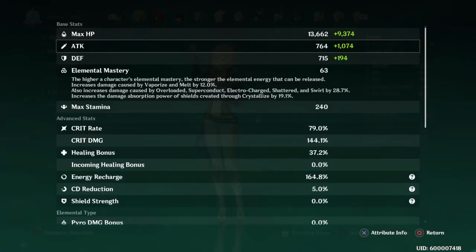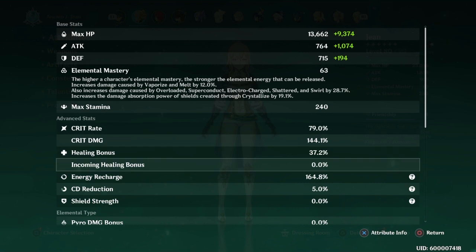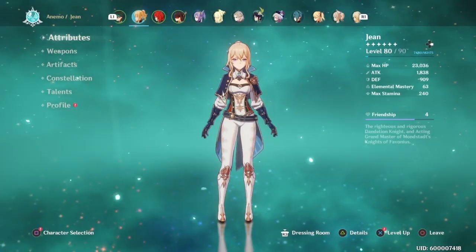1,800 attack, 79% crit rate, 144 crit damage, 37.2% healing bonus, 165% energy recharge — this is pretty important — and then 47% anemo damage bonus.